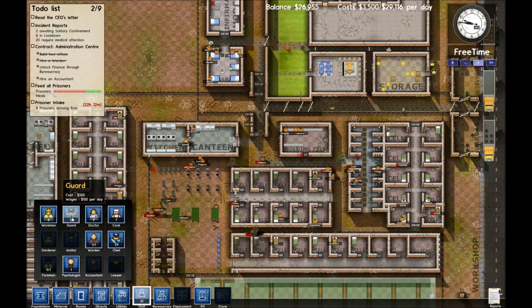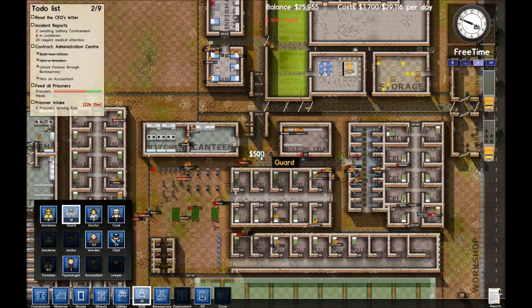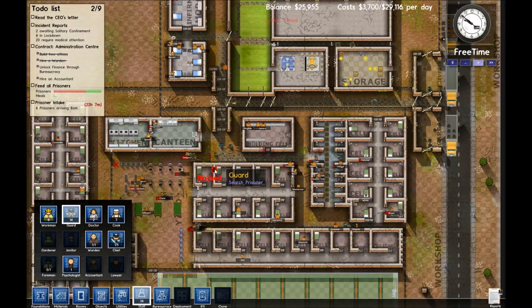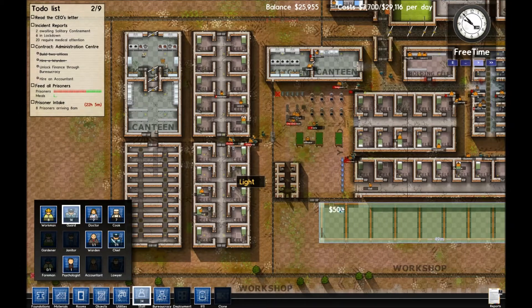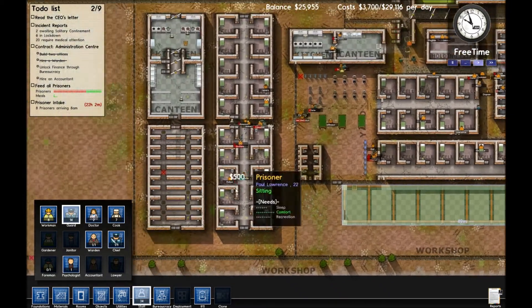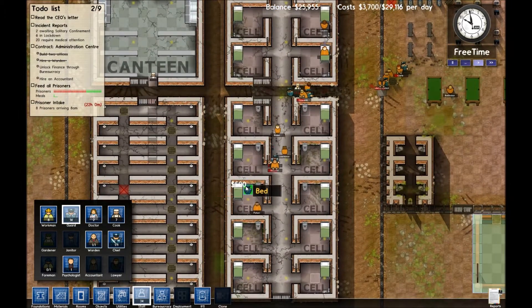Let's get ourselves a few more staffers, because I just noticed we're taking intake right now. And then we'll go ahead and... why are you not being built? Come on, solitary housing unit — we need to take care of business down here.